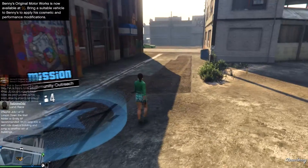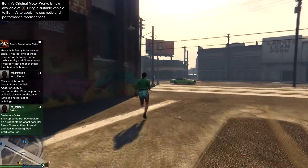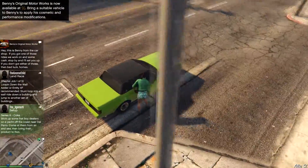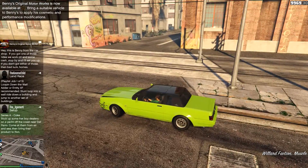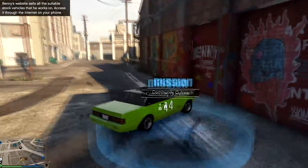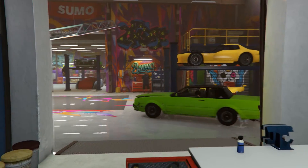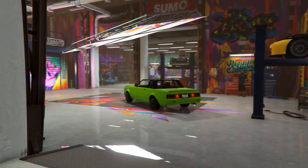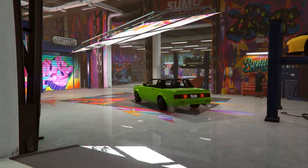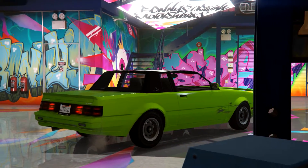We're back. The update's been out for a few days now, so we got three cars: we'll get a faction donk, a slam van, and the Virgo Classic. I expected also the Saber GT and another car, but the Sabre GT and the other cars were not included — they will be released in another update pretty soon.